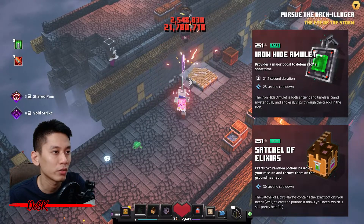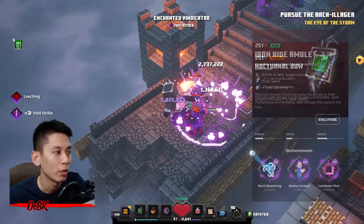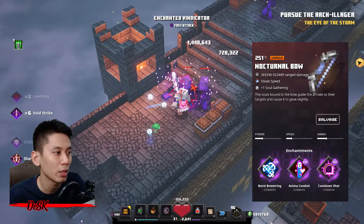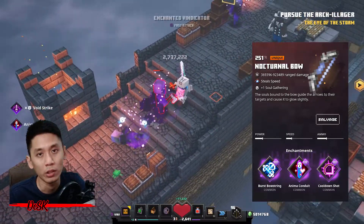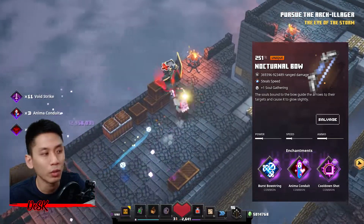For the other two artifacts, use the Fighter's Binding amulet and Satchel Elixir for even more defense and bonus damage from potion combos. For the ranged weapon, the unique Nocturnable is a good choice. For enchantments I will go with Burst Bowstring, Animal Conduct, and Cooldown Shot. Actually you don't need a unique one — a rare soul bow with similar enchantments is good to go.